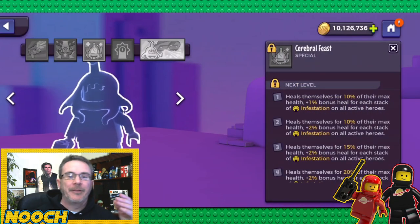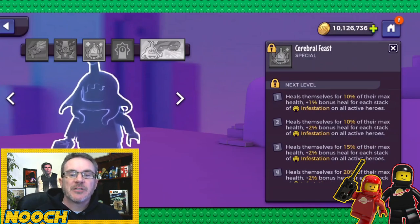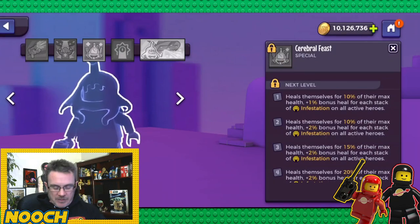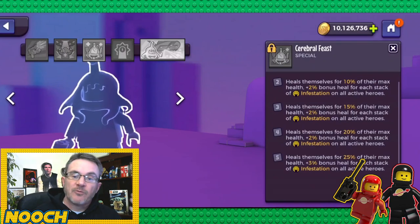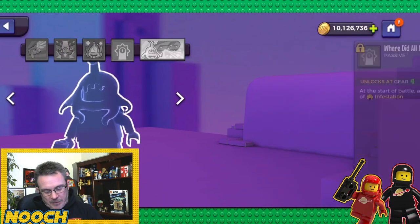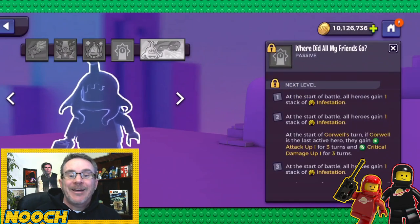Cerebral Feast heals Gorwell for 10% of max health plus 1 bonus heal per stack of infestation on all active heroes. At max: 25% plus 3 bonus health per stack — it's just exponential based on all the infestation out there.